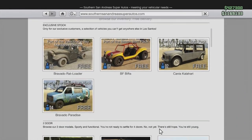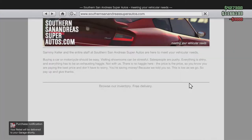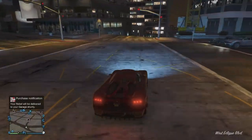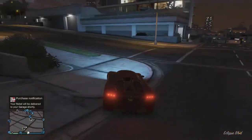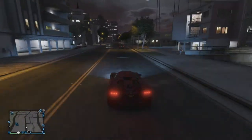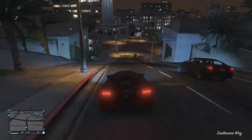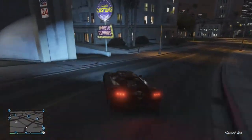Go to Southern San Andreas Superauto.com and buy that Karen Rebel. I usually pick a different color every single time — I don't know if that matters. When you buy it, it will be delivered to your garage. Sometimes you'll get a second screen where you're asked to replace a car, and then you can replace whatever car you want. Make your way back to the Paint Spray as fast as you can. I don't know if there's a time limit, but by the time you get back, the Karen Rebel hasn't been delivered yet.